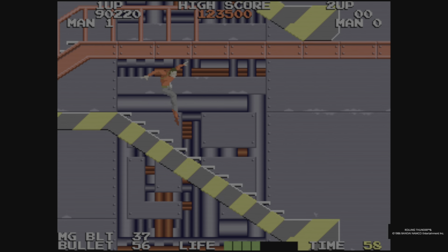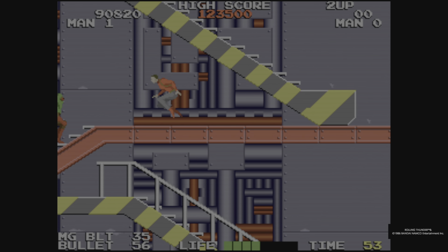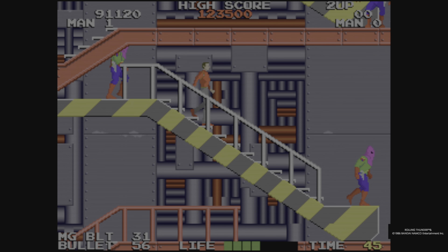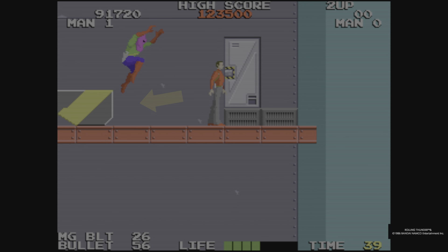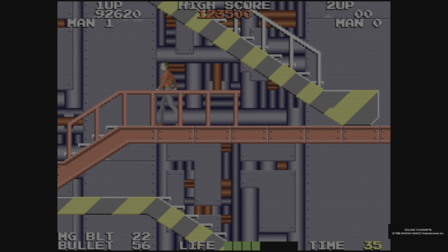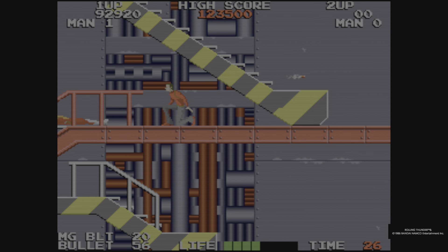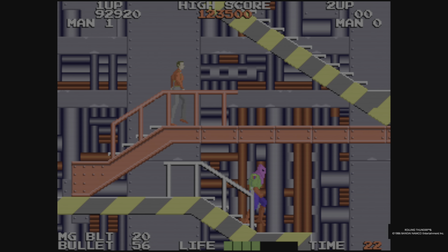Since there are no boss battles, that means unlike Shinobi there are no bonus stages. But once you do complete a stage in Rolling Thunder, you get a cutscene picture showing what's happening to your partner, and those do change as you progress through the game. It's a bit strange because even though the stairs would seem to be on the same layer as the floor, they act completely different - Shinobi sort of straightened that out with a hard and fast rule.